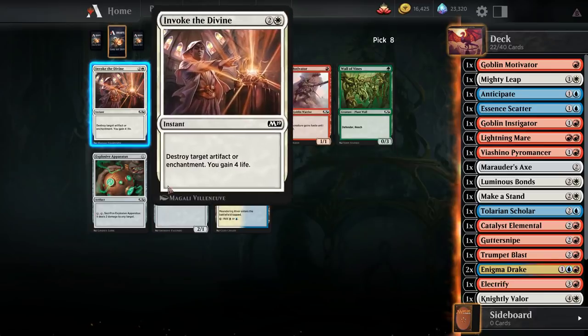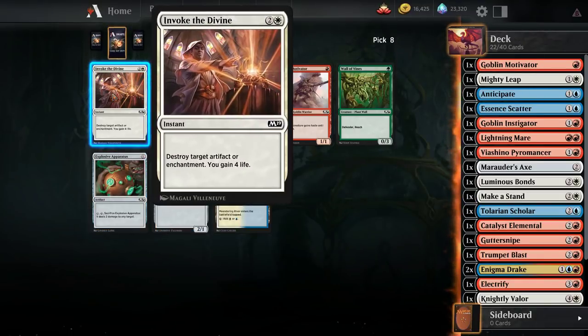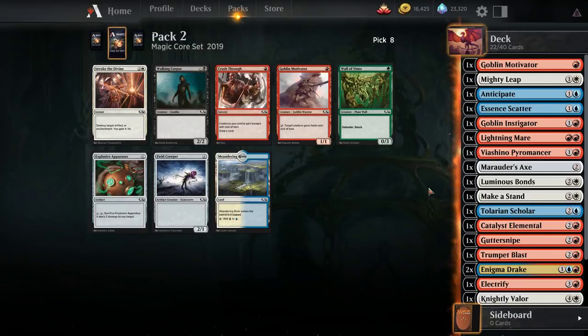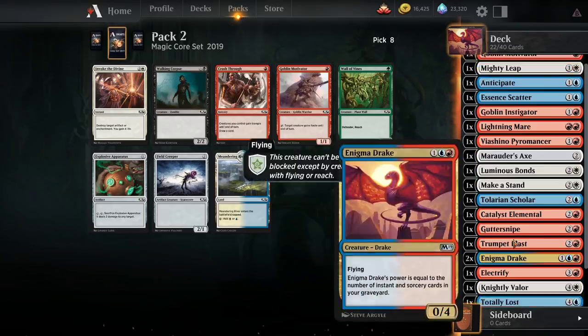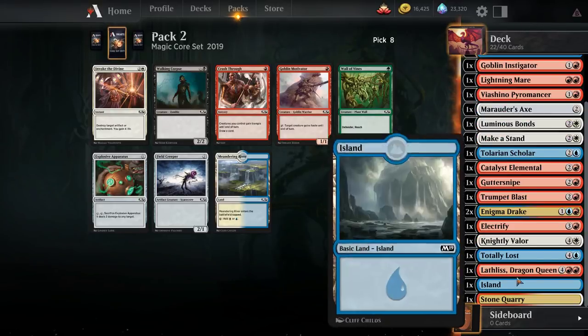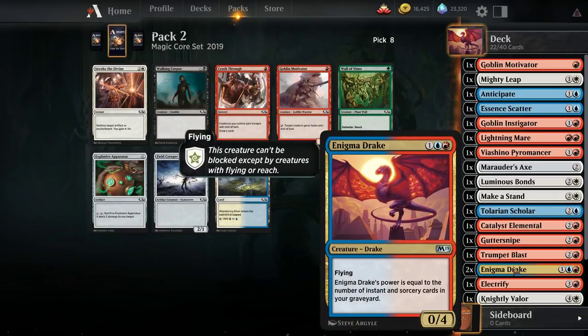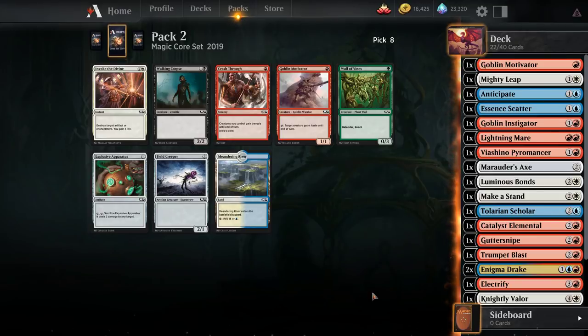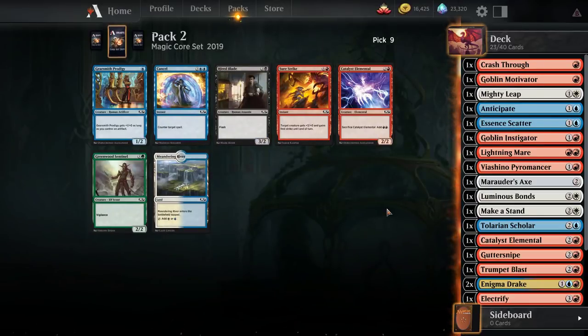There's a Crash Through, an Invoke Divine, an Explosive Apparatus, and another Motivator. Crash Through works really well with Enigma Drake and Gutter Snipe. I might take Crash Through — I'm not sure about that pick for sure.